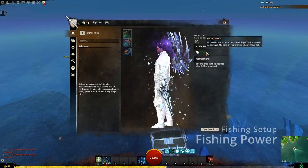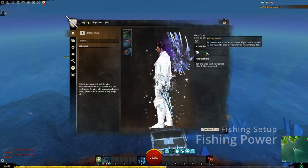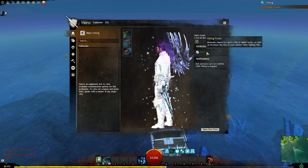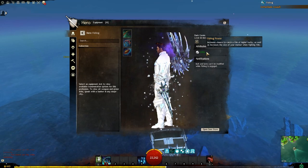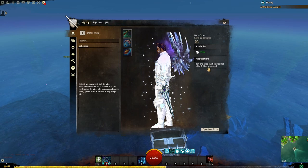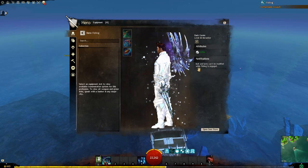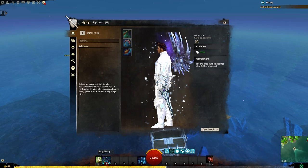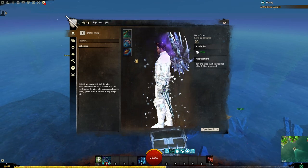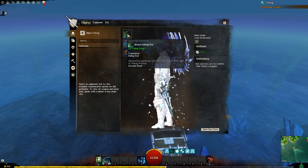Your fishing power can be found in the hero menu under the fishing tab, which is part of your fishing setup. It determines how easily you are able to catch fish in general and how more frequently you can catch legendary fish. On Fast Farming Community you will find a small research on 625 fishing power vs 875 fishing power on the Crystal Oasis map, which increases your gold per hour by a decent margin. Therefore make sure to have your fishing power maximized for a maximum gold per hour.